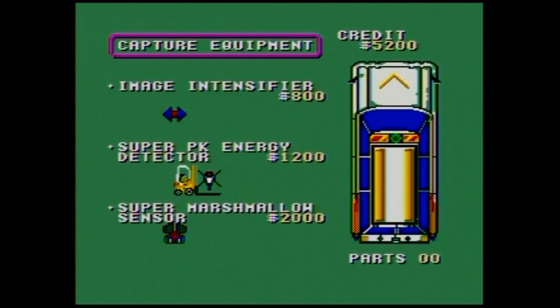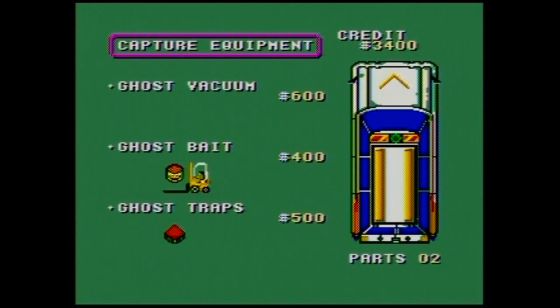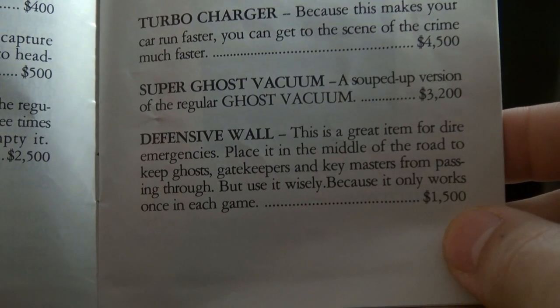Once you buy the car, it's time to grab your gear. Most of the items are self-explanatory, like the Ghost Traps and PK Energy Detector, but you'll be reaching for the instructions when you come across stuff like Ghost Vacuum and Defensive Wall. A wall? What good is a wall against a ghost?